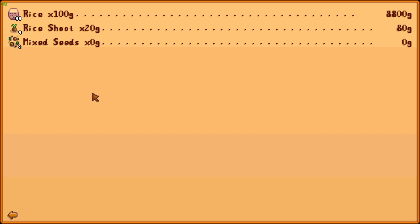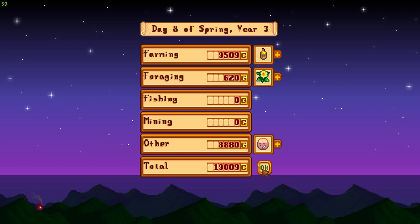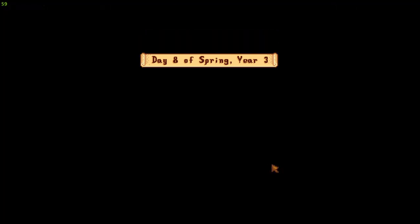Whoa — rice, 100 per, 88 rice = 8,800 dollars. So that is definitely a thing! Interesting. I mean, is it worth my time? It's an easy way to make money, but I'm at the point now where I really don't need the money honestly. I probably have enough money to buy this whole town if I wanted to.